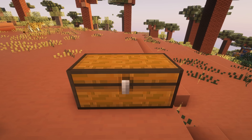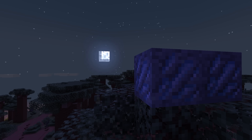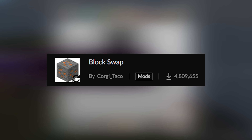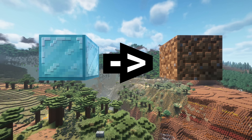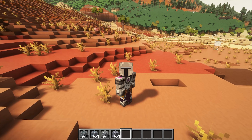So far, we've fixed duplicate items or items we don't want in our modpack. But have we considered blocks that generate in the world? That's where our next mod comes in — Block Swap. This mod swaps any block of your choosing with any other block of your choosing, even in structures. Let me go in-game and show you what you can really do with this mod.